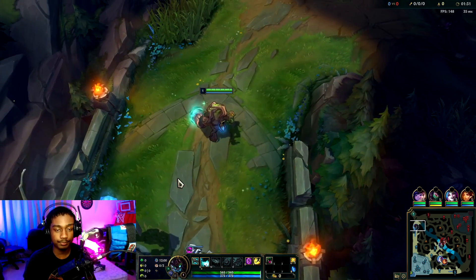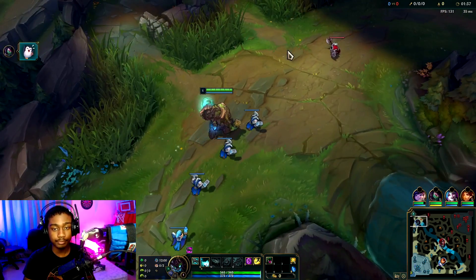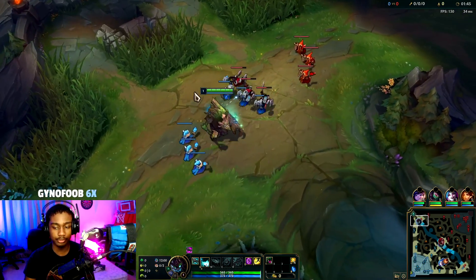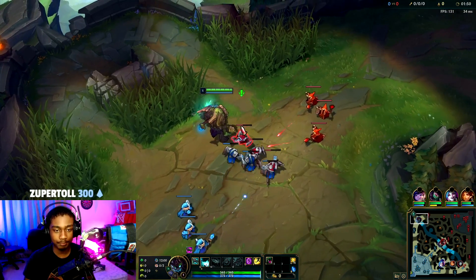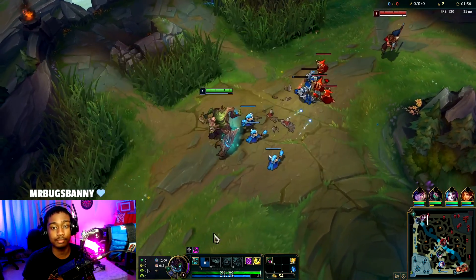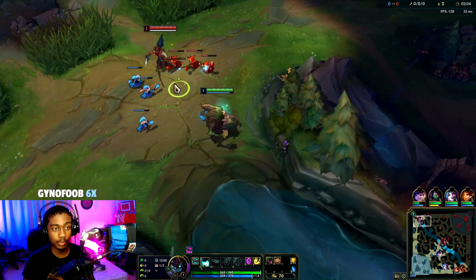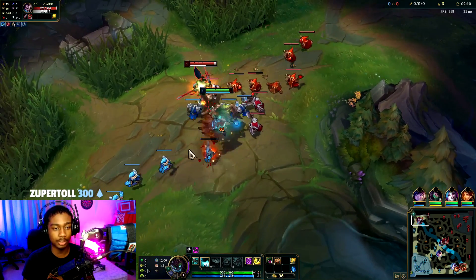We're playing against Yasuo top — not an actual bad pick against Maokai. But if we play it safe and maybe get help from our jungler because of our CC and all that, we should be fine. Just playing this lane out safe and farming is the way to go. After we build components of our armor item, that's when we should be able to start clapping back a little bit, but right now we have no kill pressure whatsoever — he has the advantage.